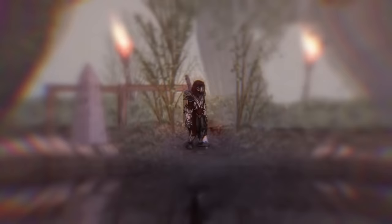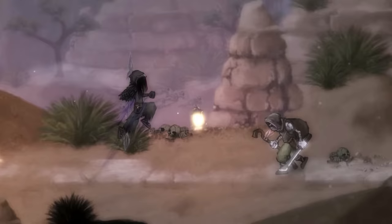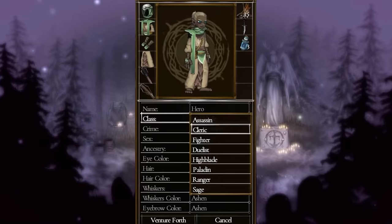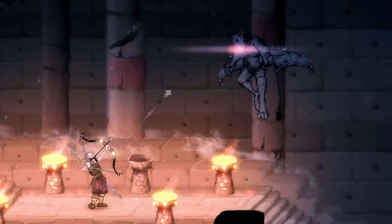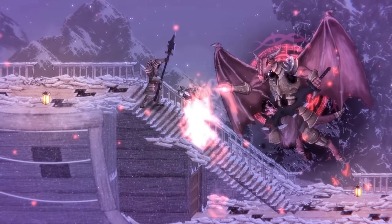In this game you'll be playing as a marked Inquisitor journeying through the Western Front, pursuing, hunting, and obliterating the mages that roam the realm. This features standard action combat with light and heavy attacks, dodging and blocking, and a variety of weapons from melee to even magic. There are multiple classes you can play as, including the Assassin, Cleric, Fighter, Duelist, Highblade, Paladin, Ranger, or Sage. The class that you pick will determine your starting gear and stats; however, from there you can build out as you please, selecting skills deeper into your chosen class or branching out and grabbing bits and pieces from some of the other classes.